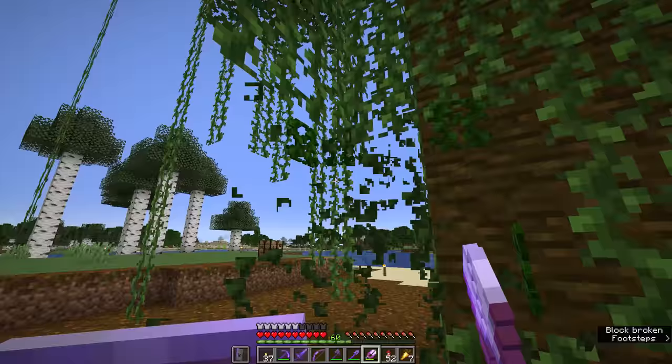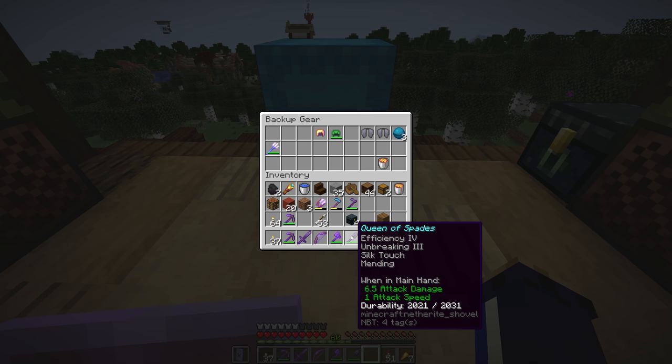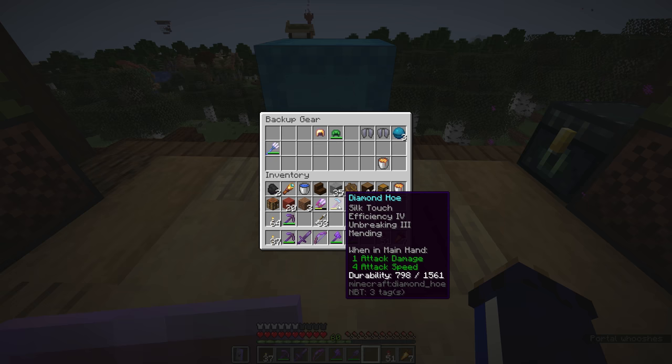What are the best enchantments for axes, shovels, and hoes? Efficiency, unbreaking, and mending are worth having on all of them. Personally, I love silk touch on a shovel so I don't get flint while I'm mining gravel. I also like having silk touch on an axe so I can mine mushroom blocks. Hoes are a split between silk touch and fortune — fortune will get you more saplings, but silk touch hoes are like a more durable set of shears.